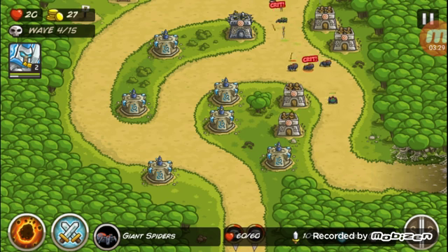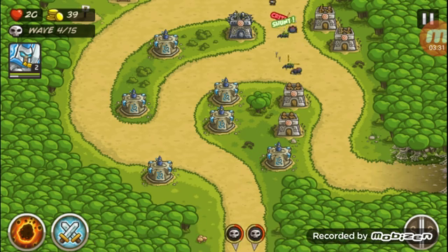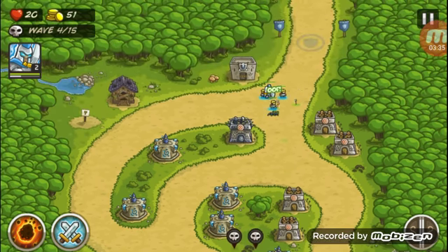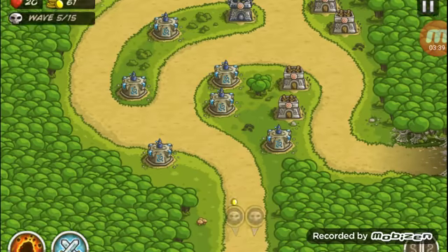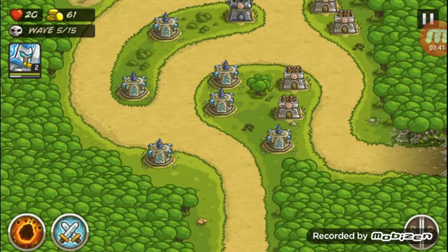You can see those stats — like 60-60, 60-60 — and it also shows defenses and how much attack damage they can do. That wasn't very grammatical, but I think you get the point.